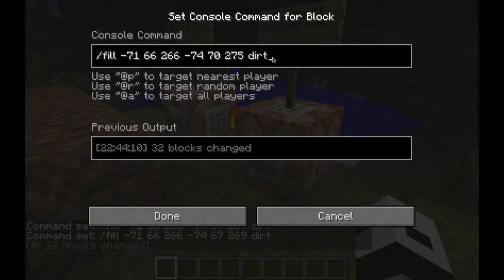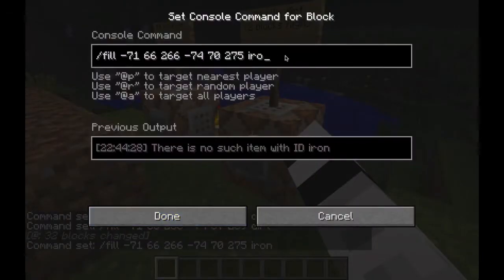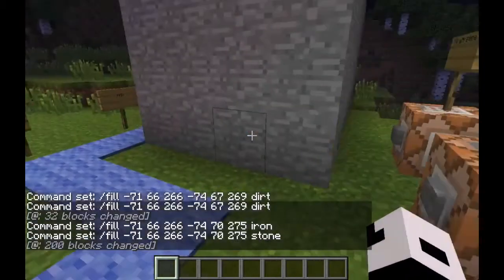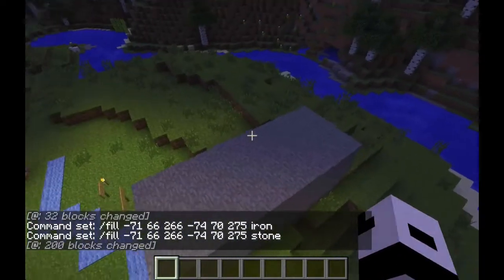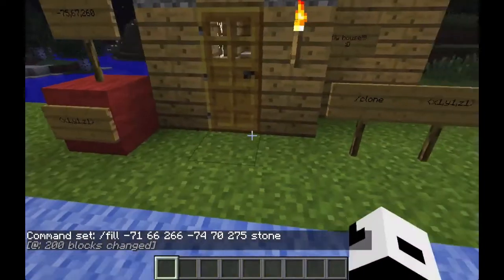There we go - two layers of dirt. If I want I can make it even higher and bigger, putting in stone. Boom - bigger, longer, higher, and all stone. That's a pretty cool feature.